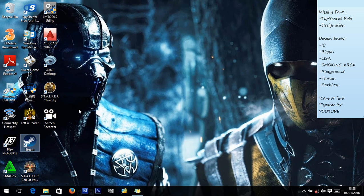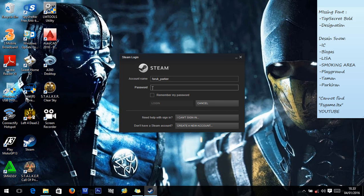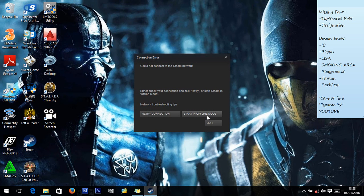We will launch Steam. You can try offline mode instead of online, because we only need to change the path of the game. Click 'Start in offline mode'.